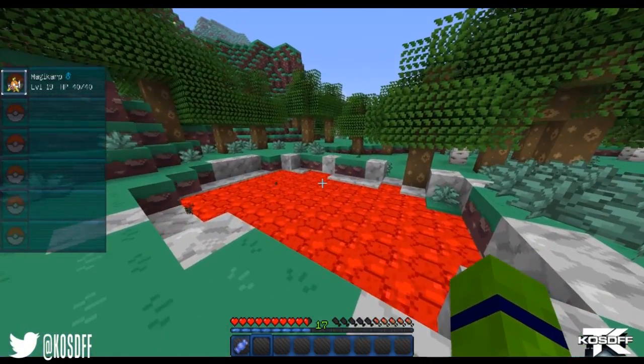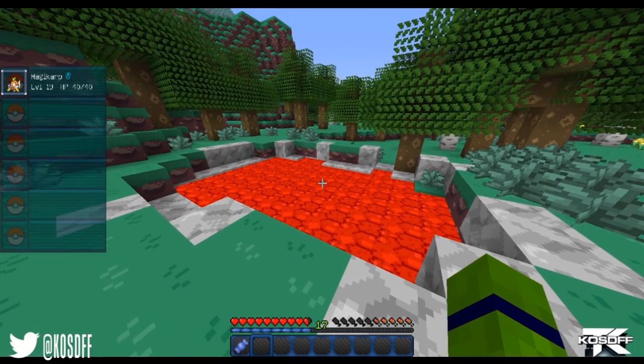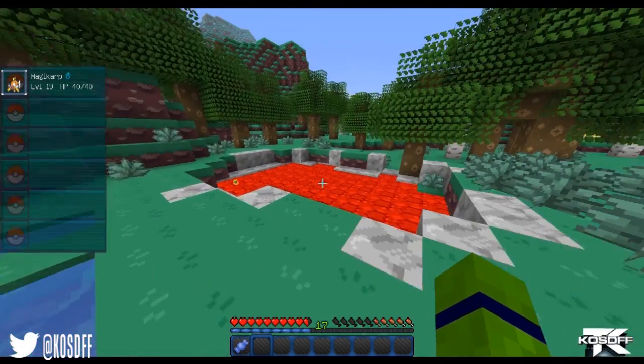So pretty much what you're going to want to do is throw your Magikarp into the lava. It's going to take about two to three hits. You're going to instantly retrieve him and throw him back into the water, and then we're going to evolve him. So we're going to go ahead and do it.